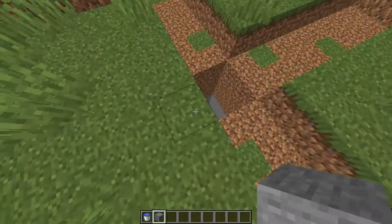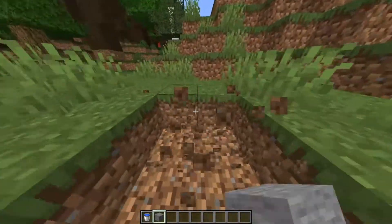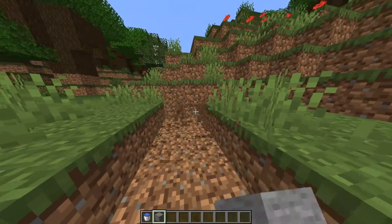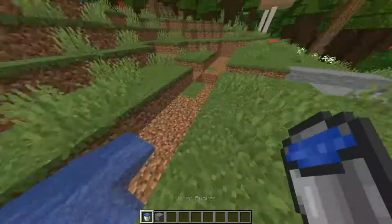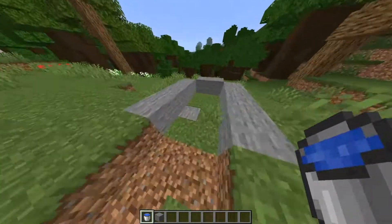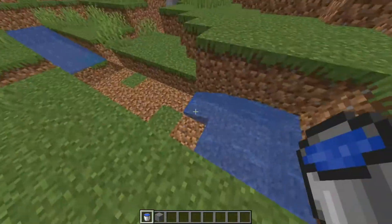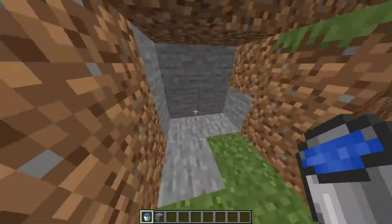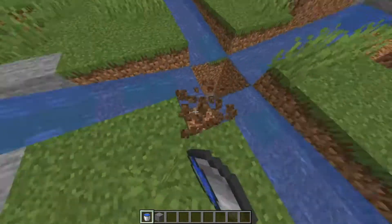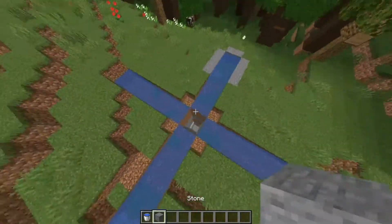And now we're going to do the same on this side and we're almost done. Pretty simple farm — 1, 2, 3, 4, 5, 6, 7, 8. So now what we're going to do is place water, and as you can see, the water stops right there. We do that on this side and on this side. Now we have this little tower thing. We're going to take out the corners like that.